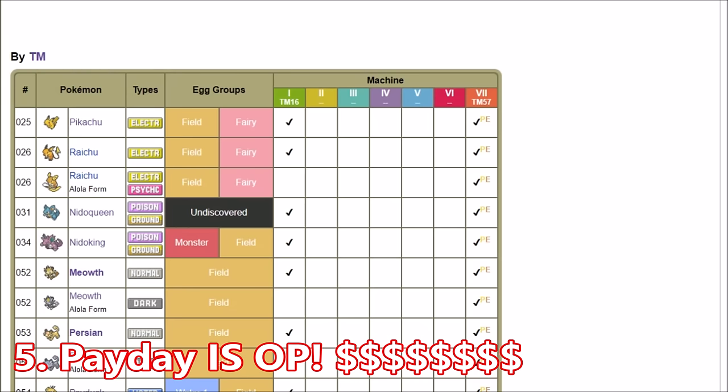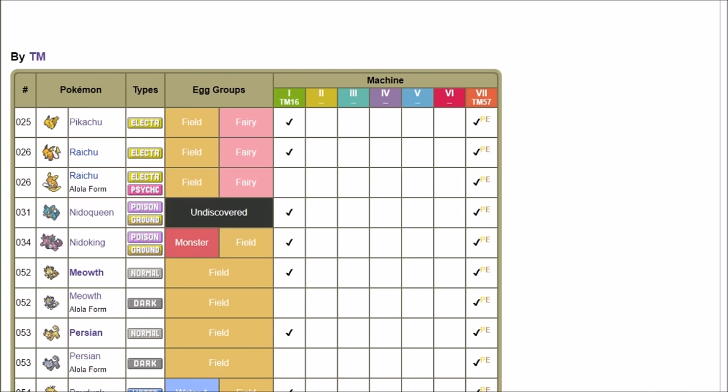Get yourself a Payday Pokémon. One of the best things is just having Payday — whenever you're going through the Elite Four you make a bit more money, which might top you off so you don't need to make another run. Also the daily events let you battle gym leaders again every day and they give you a decent amount of money. Adding a couple extra thousand Poké Dollars per fight means you might not have to go back to the Elite Four.